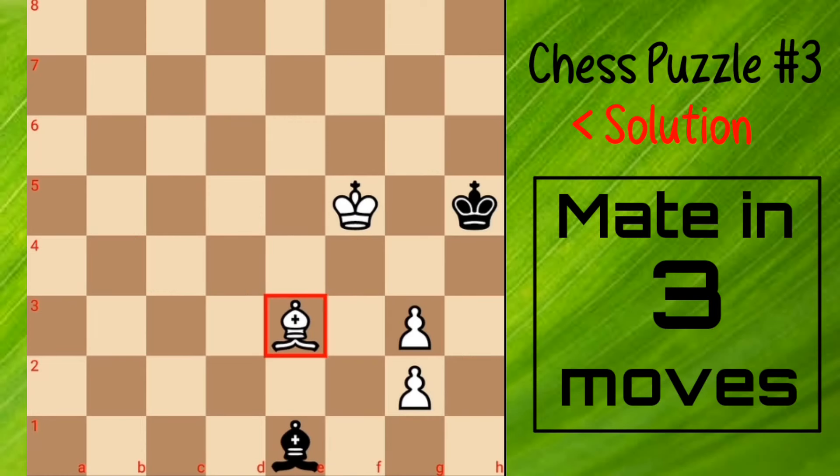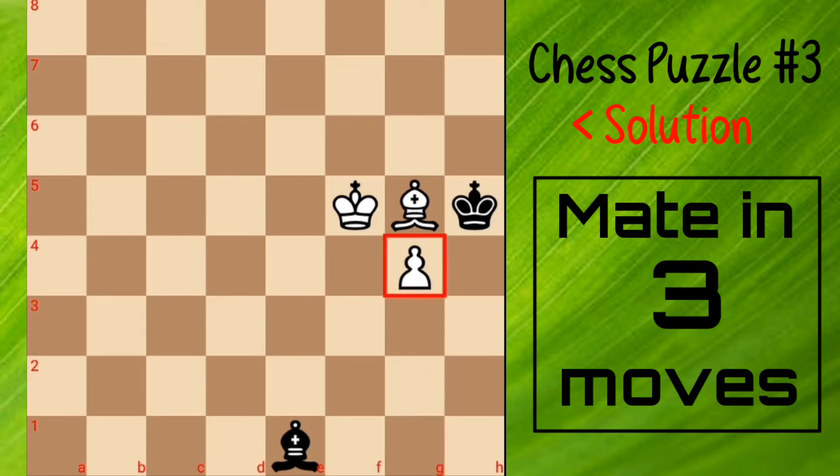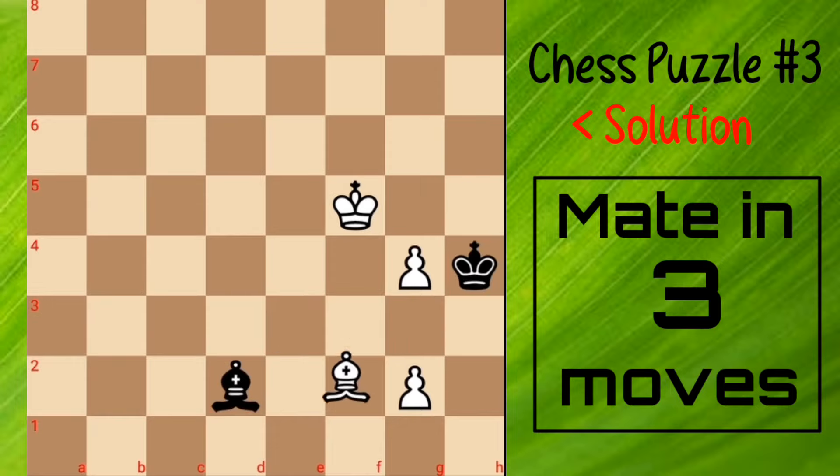You will play bishop f3 here. Now black has mainly 2 options, but both options lead to mate in 2 moves. If black captures your free pawn, then play bishop g5. The king of black cannot move and the bishop of black goes anywhere — it will be checkmate after pawn to g4. But if black plays bd2, then pawn g4 check and bishop f2 checkmate.